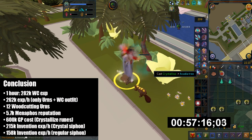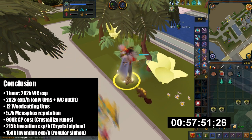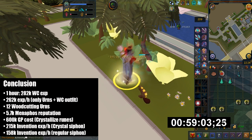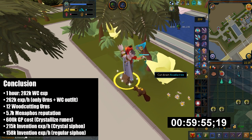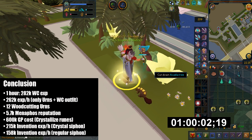As for Invention item XP, this would be 28.3k, so it would take you 2 hours and 54 minutes to get a level 12 crystal hatchet. Based on my calculations this would get you 215k XP per hour Invention if you were to use crystal siphons — a crystal siphon makes your crystal tool give you the tier 90 siphon effect. However it's very expensive so I do not recommend it. If you're using regular siphons this would give you the tier 70 siphon effect, which is 150k XP per hour Invention.